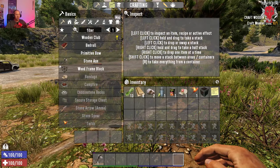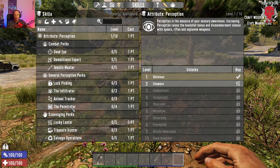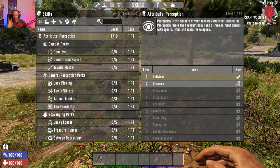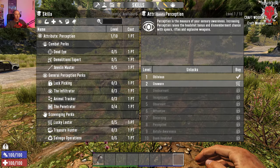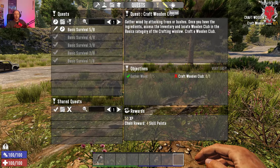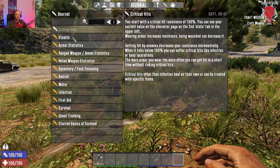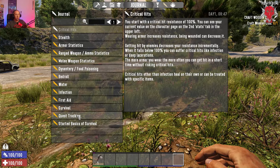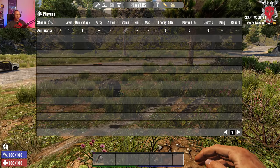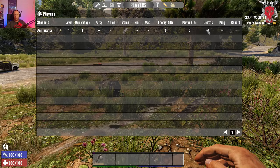Skills and perks is where you select them — not covering that in this video; it'll be in video three. Video two covers quests. Your journal is where you can read up on everything — you already get a lot of entries covering your bedroll, water, and other things. The players tab shows other players on your server: level, game stage, party, allies — all the multiplayer info.